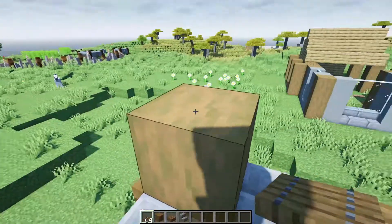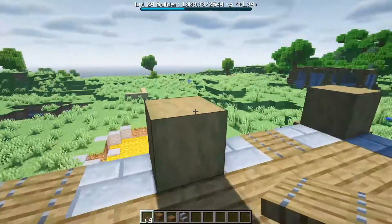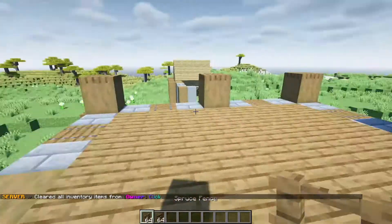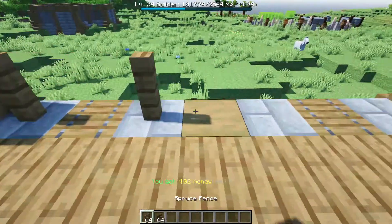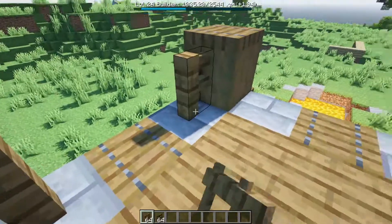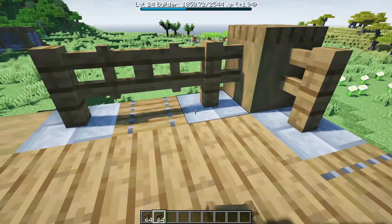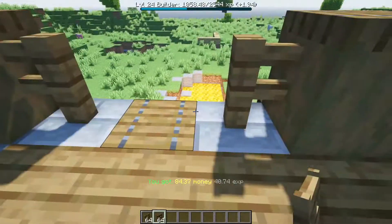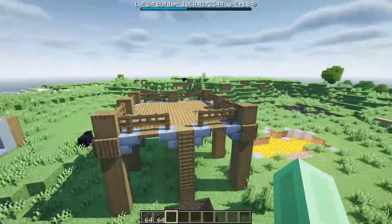Grab the spruce trap doors and place them one block high on the top of the pillar that we just created, just like that. Go ahead, grab some spruce fences and spruce fence gates. Place the fences just like that on each of the stone brick stairs. Place the gates just on top of each of the spruce doors, just like that. The build should look a little like this.